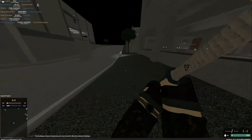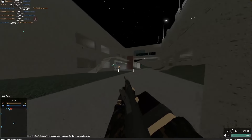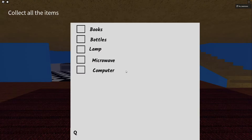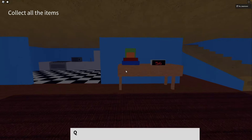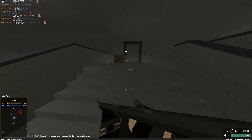Now that I had a game engine, I needed to figure out what I was going to make. After a bit of thinking, I came up with an idea. The goal is that you have to enter a house and steal items from a list before the time runs out. I also wanted to add some other mechanics that ended up not happening, but I'll get to that later.